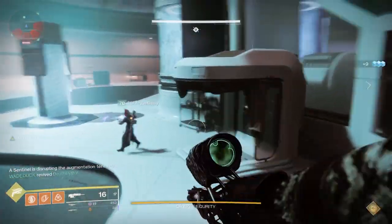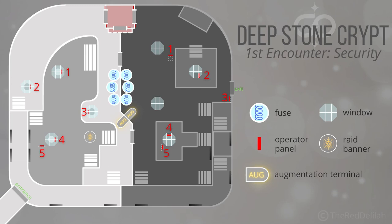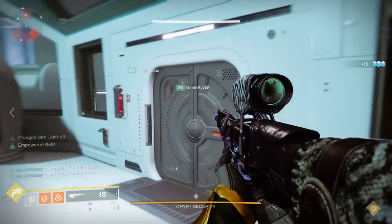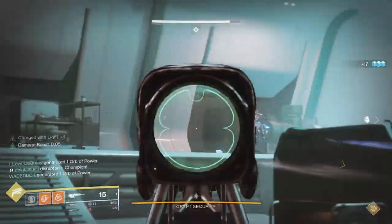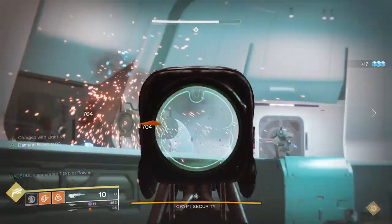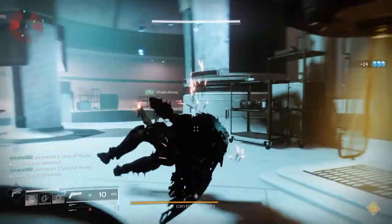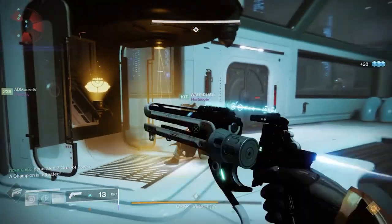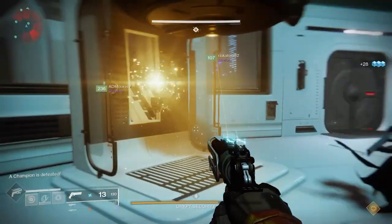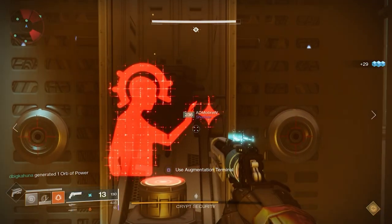The scanner goes across, and on the other side they do the same thing — say dark is two and five, light was one and four. At that point, the operator knows which ones they need to do. The way the operator gets down is that they're the only one who can open the doors once they're closed. Keep in mind only one person can go below — if someone tries to go with the operator, the doors won't work.